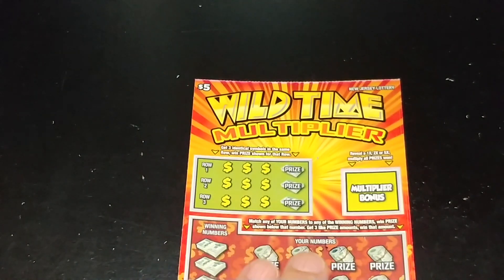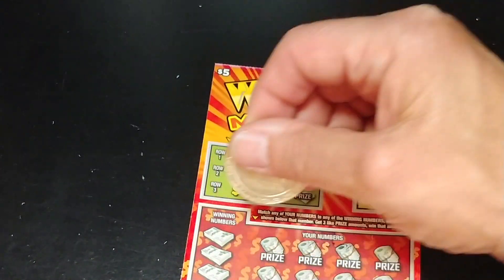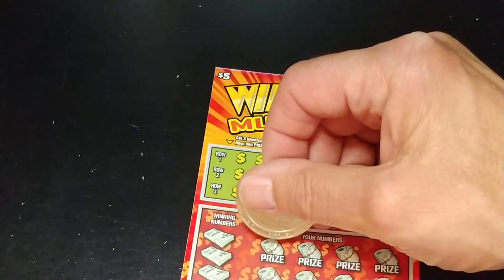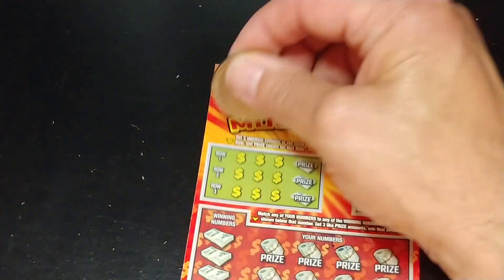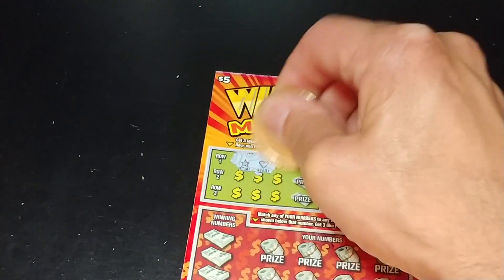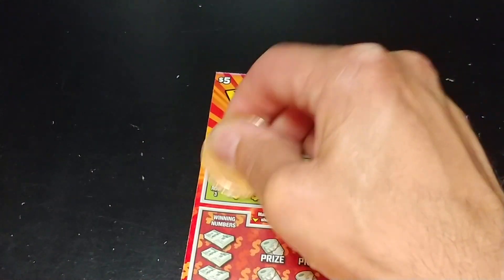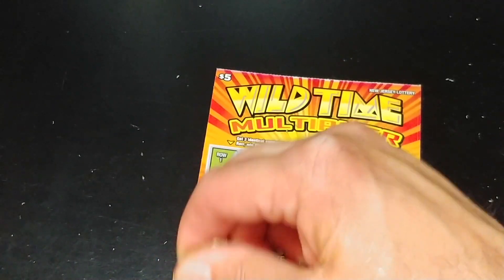Let's see what we have here in the Wild Times Multiplier. Match three symbols, win that prize shown. Down at the bottom, match your number to the winning number, win that prize shown. And you can also get three like prize amounts and win that. We have a star, a heart, and a heart. A key, a crown, and a crown. A coin, a heart, and a heart. So nothing up top.